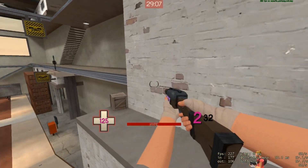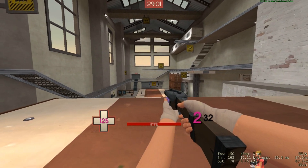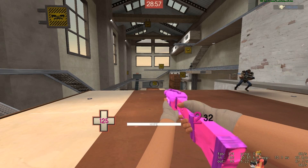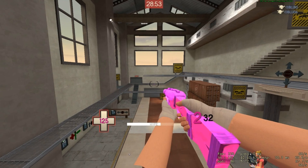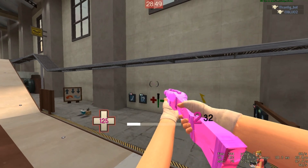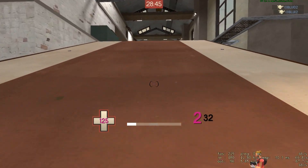I would have been happy with that in the first place, but they added something even better. You can now jump in the air five times when you activate the Soda Popper. When you activate it, it will go purple, and then you can jump five times in the air. The jumps are slightly lower than normal — they aren't as high as usual.